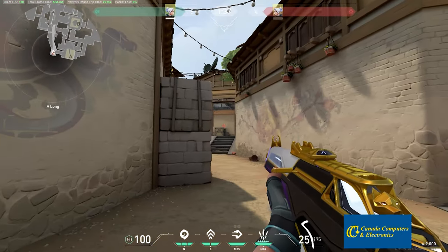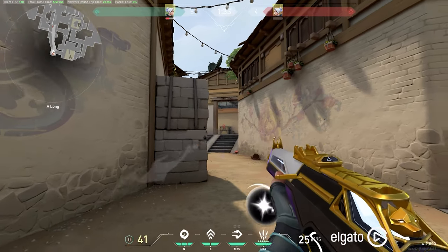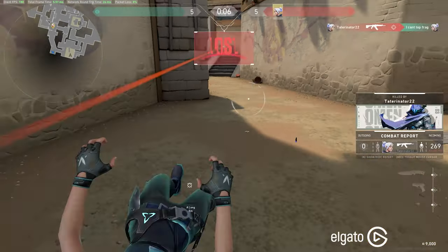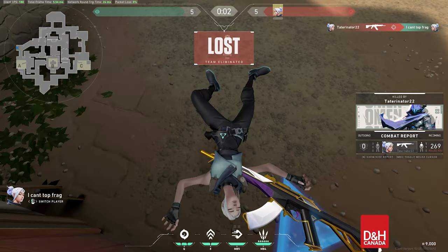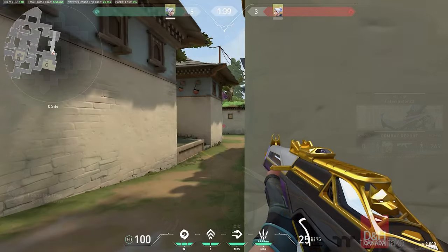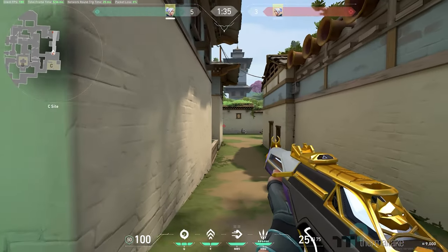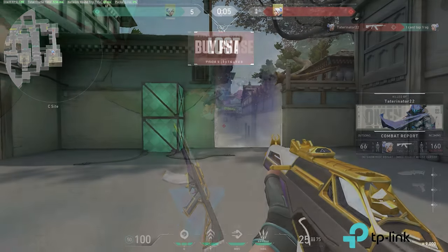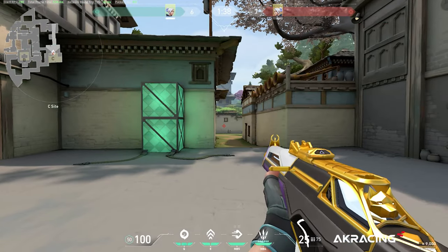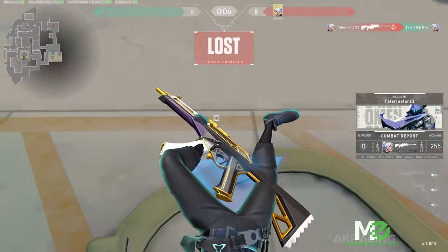Another thing I want to cover about crosshair placement is when you're holding an angle. You want to find a balance of not holding an angle too tight and not holding an angle too wide. If you hold an angle tight and your enemy swings wide, you need to flick your crosshair to them. Same with holding it too wide — you have to adjust your crosshair placement to account for their swing. In an ideal scenario, you hold a little off the swing so that when they do swing, you have a fast enough reaction time to only shoot and not move your crosshair.